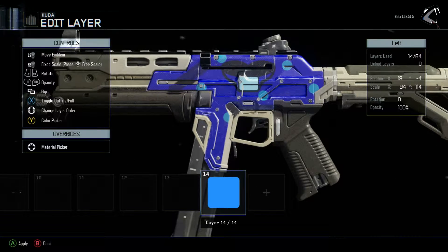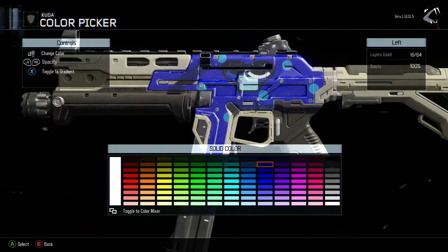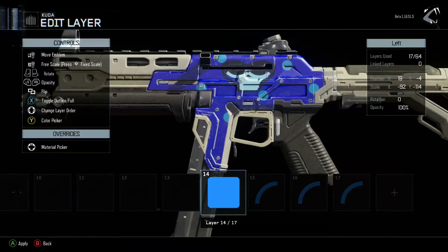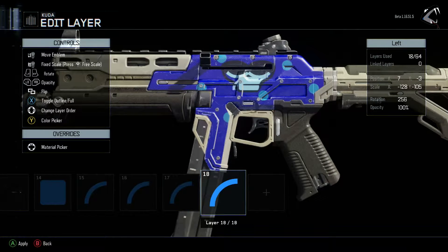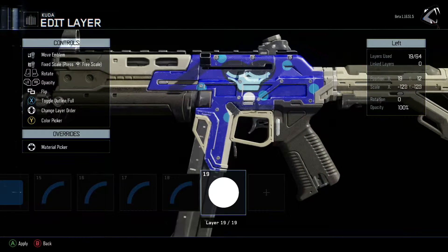The paint shop is very cool — it's basically an emblem creator but more like a weapon camo creator. I'm going to tell you about its features, how it's going to affect the game, and how it's going to have an effect on YouTube. First, how to use it: it's exactly like the Black Ops 2 or Advanced Warfare emblem creator but with a few new high-tech features.